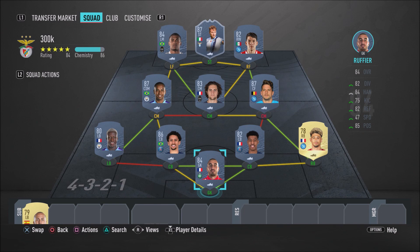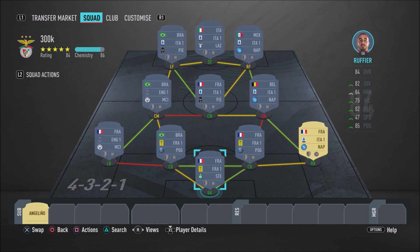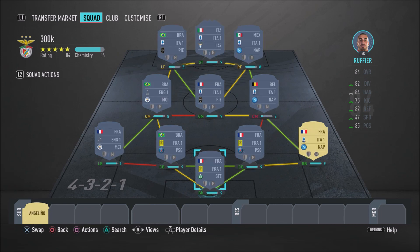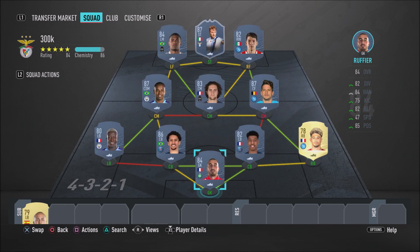I know you guys are going to see this and notice it's 86 chemistry. First things first — Mertens is obviously on full chemistry once you convert him. Convert him to CAM, even centre forward to CAM, just make sure he's a CAM and he'll be on full chemistry — he's got two strong links and a weak link. Also, Douglas Costa is on 5 chemistry because he's a left mid, so at least convert him to a left wing and he'll be on 9 chemistry. Then Fernandinho at CDM is on 8 chemistry, but if you want him on 9 just slap a CDM to centre mid position change on him and everything should be good. Make sure all the position changes are in place for full chemistry.